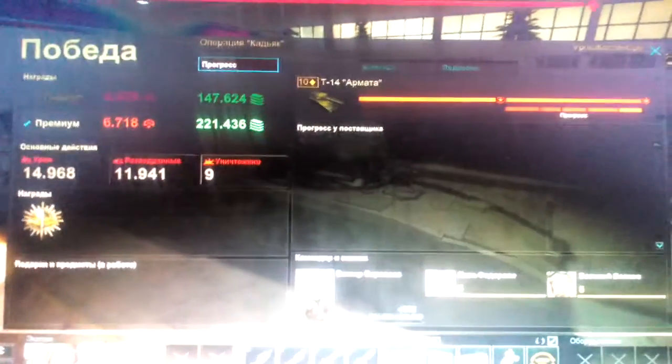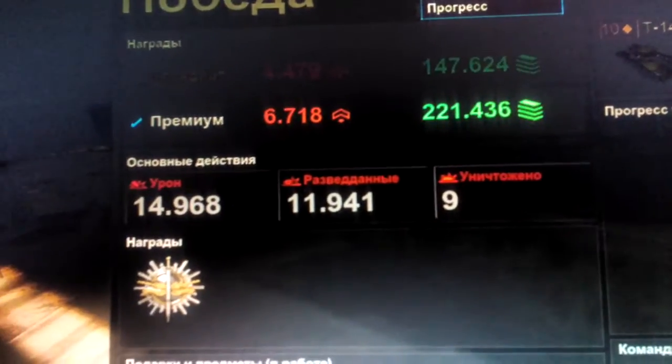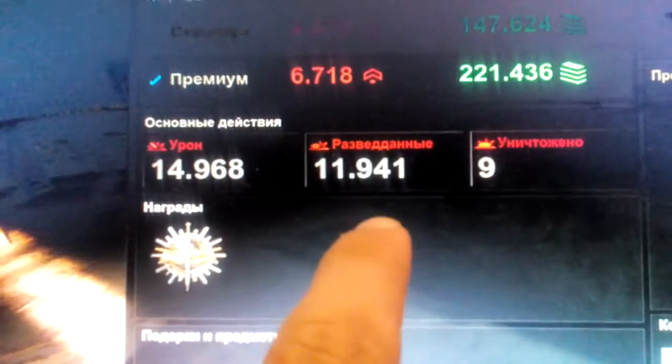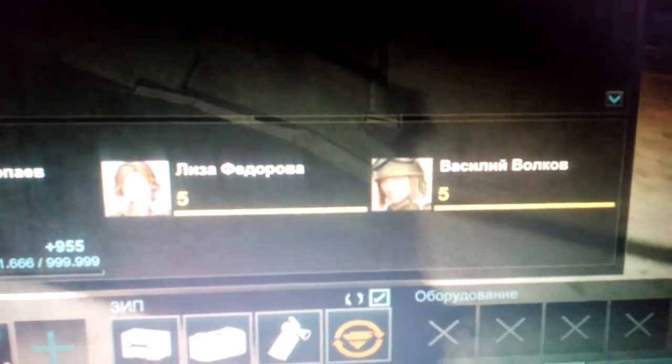I have a premium account, as you can see. There you can see how much I earned. The left side shows the damage I made. I think the next one is about scouting or viewing enemies — and I destroyed nine enemies. This is some reward, I'm not sure which one. And I got two crew members with five skills at the very start.